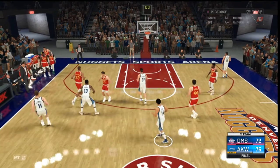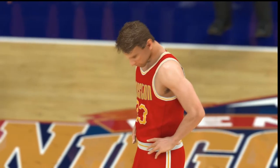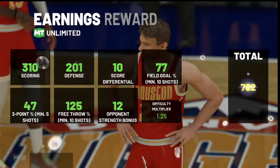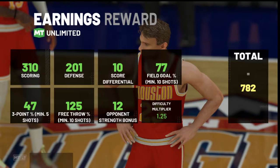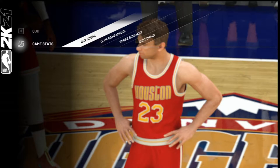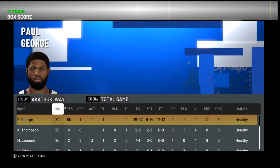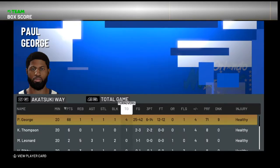We pass it to PG for good sportsmanship and we win 76 to 72 — amazing game! We earned 782 MT for our pocket. Unfortunately we're only doing one game this episode to test the video length. Next video, if it's only around 20 minutes I'll add another Unlimited match or a Triple Threat Online game. Now let's check our stats: 68 points with Paul George, one rebound, one assist, one steal, one block, and four turnovers.